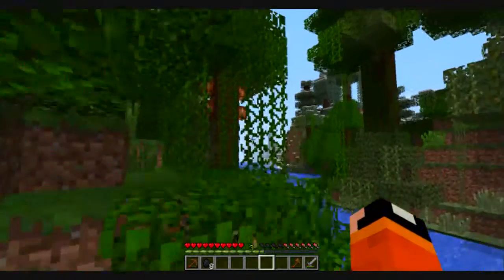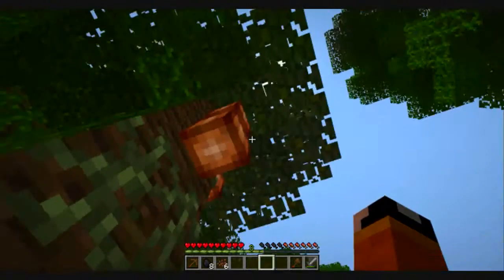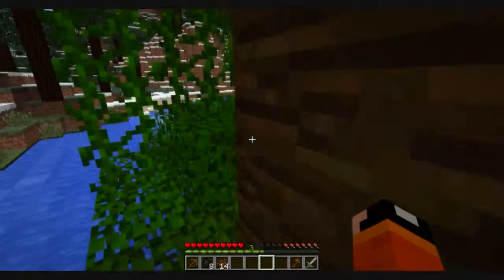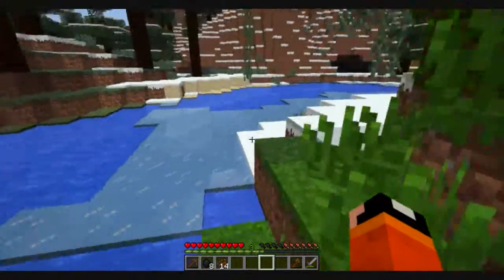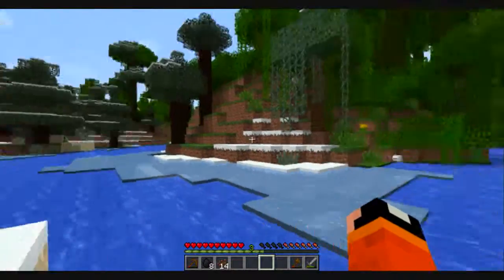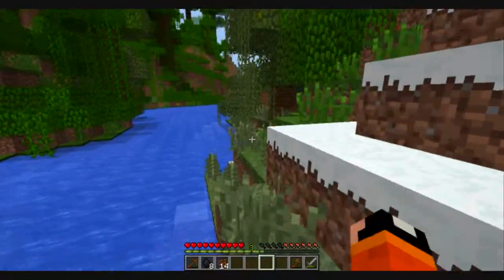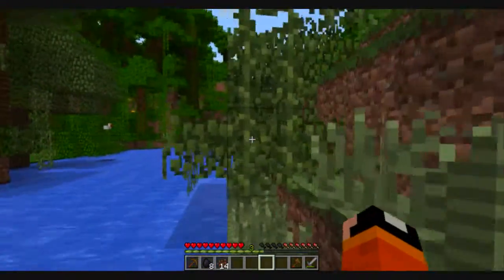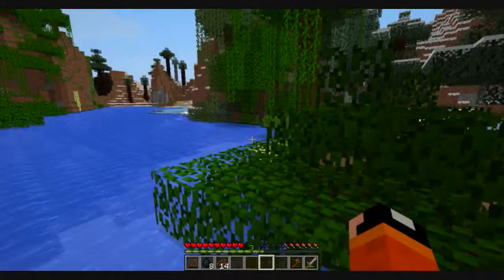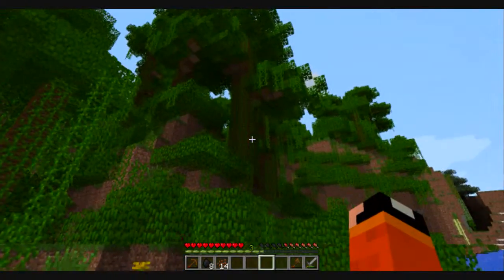I'm going to get some cocoa beans — I'm probably not going to make the farm yet, but it's nice to have them just in case I get bored and want to make a cocoa bean farm. What the hell, who's killing my chickens? Oh nope, he's just stuck in a piece of dirt — that's fun. Hey, some sugar cane! That's always very helpful. Welcome to the jungle!